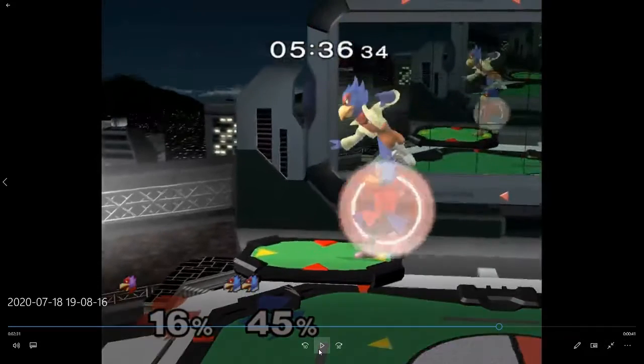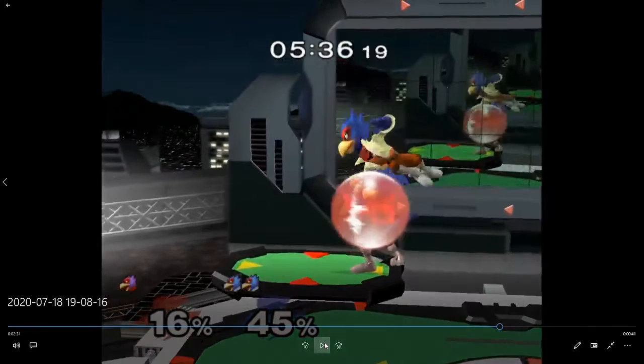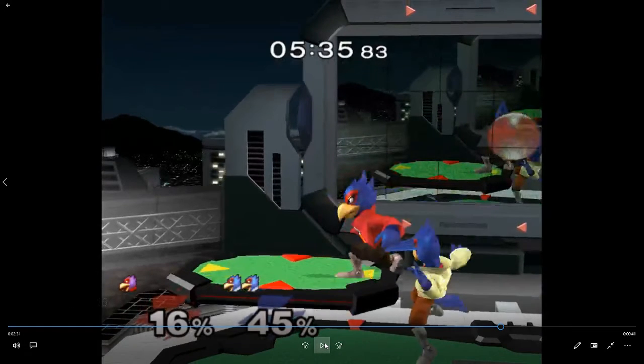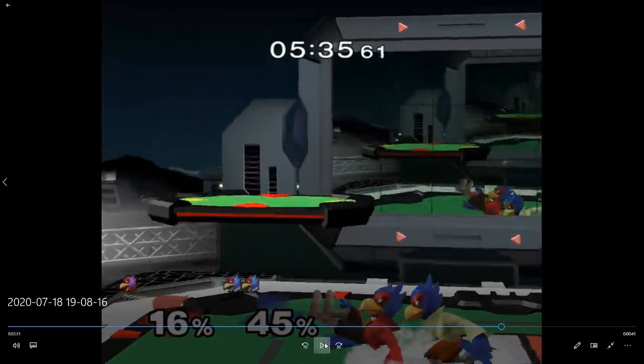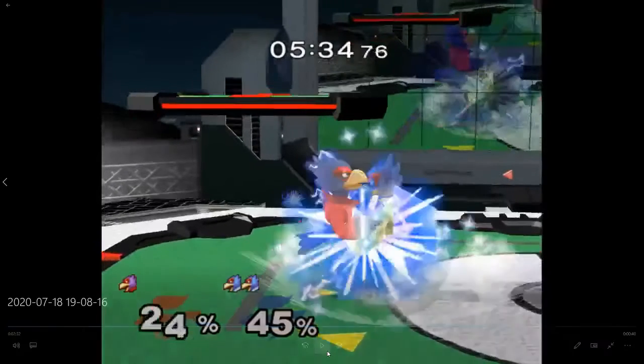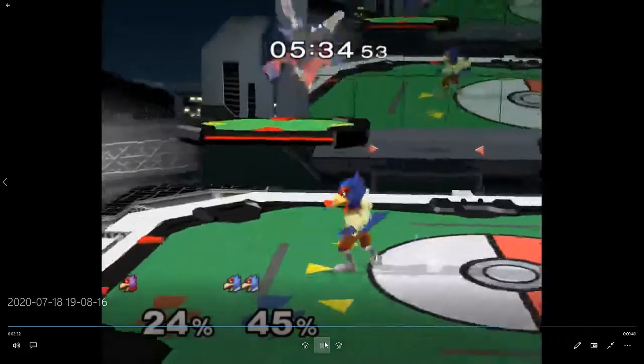Full hop, double jump — okay, that's what you're probably trying to do but it's hard. You're probably going to get hit for this. Yeah, you both jump out of shield with a shine — he's been jumping out of shield after one hit a lot, so you catch it with a shine. Good stuff.